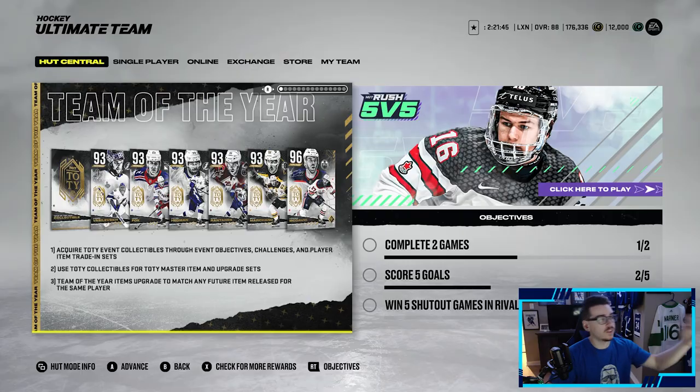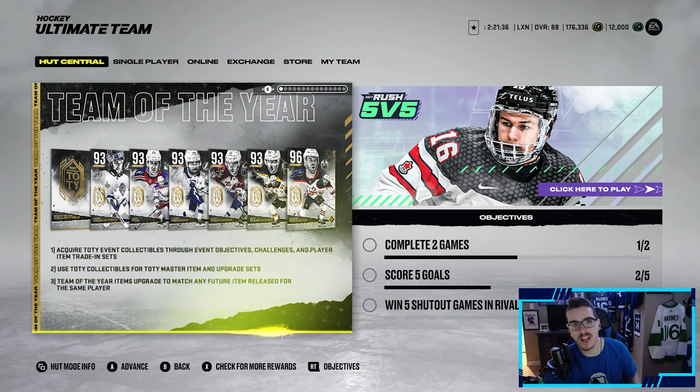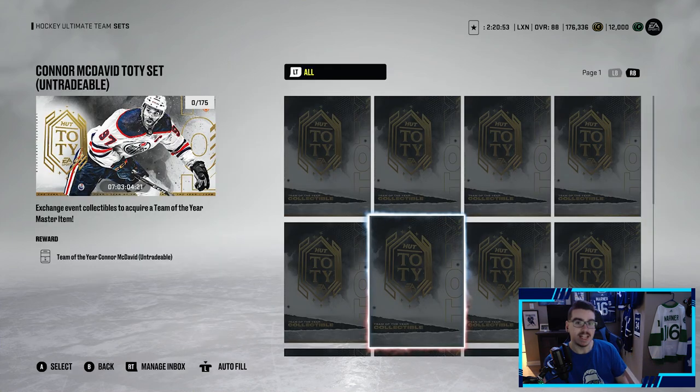What's going on, Leaf Nation? Welcome back to the channel and welcome back to another video. Today we are going through the new Team of the Year and ripping some packs. Looking at the new Team of the Year, we have Vasilevsky, Adam Fox, Victor Hedman, Miko Rantanen, Brad Marchand, and a 96 Connor McDavid. It's a lot of 87-plus players.